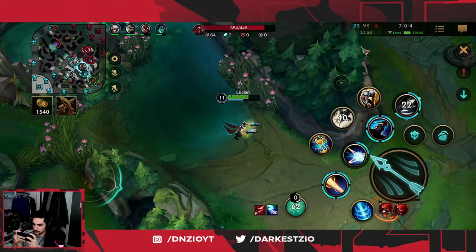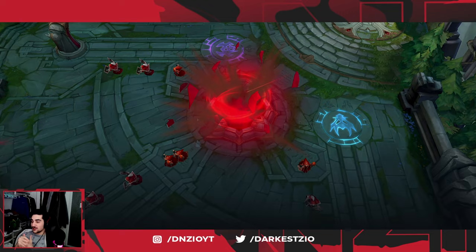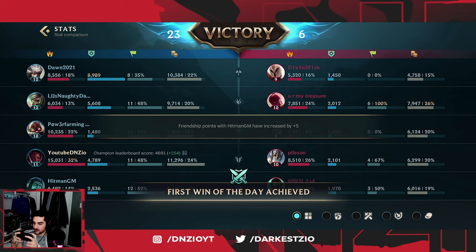Oh, they FF'd — that's perfect, that's actually perfect. Let's freaking go, that was just a clean stompage, man. Nothing is like Lucian in the early game — wow — besides Draven, but Draven's much harder to play. 15k damage, 7-0. I hope you guys enjoyed the quick video, make sure you like and subscribe, and I'll catch you guys in the next one. Peace.